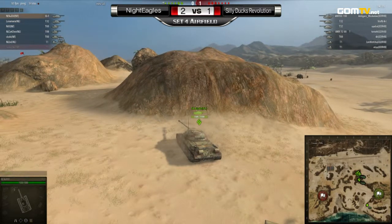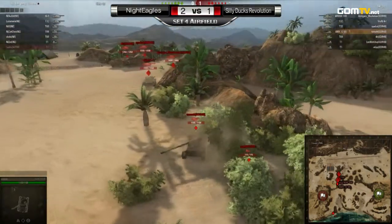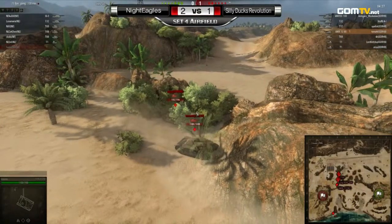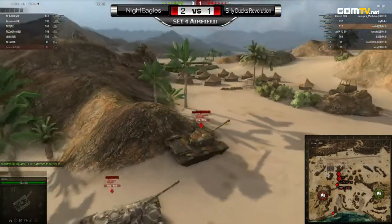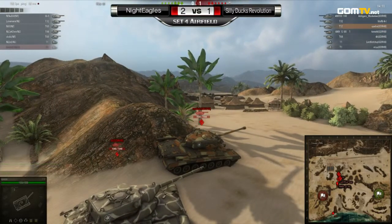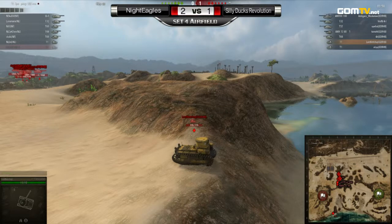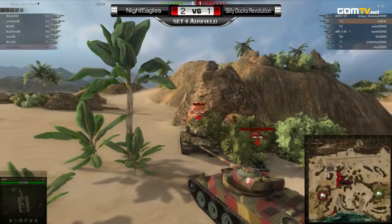When it comes to the Silly Ducks Revolution side, it's a must-win situation — they absolutely cannot afford to lose the set. Still no movement from either team. It is absolutely symmetrical: if you cut the map in half and folded it over, you'd have the same picture. It is up to the Silly Ducks Revolution to make something happen — they're the ones trailing. About four minutes remaining in this fourth set. They may be waiting for the nick of time like they did on Mines in set one, but they have to remember the Night Eagles do still have one scout left.